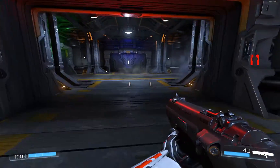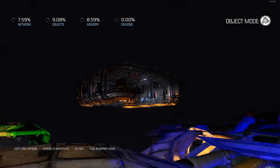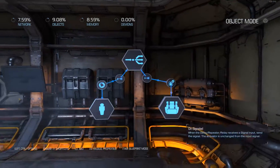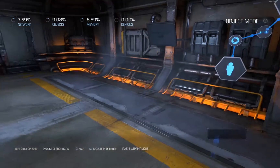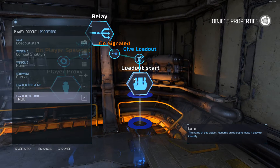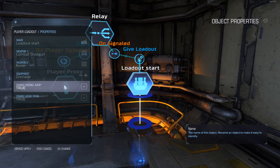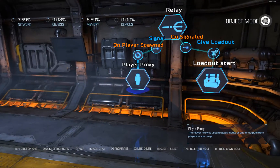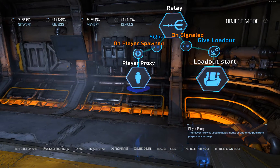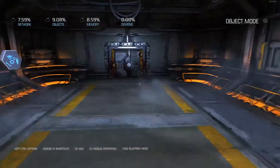I'm pressing next weapon and nothing is happening, so we have to look at that. Something I didn't explain was what I did for the starting loadout. I like to use this — not give the player separate items, but just give them a complete loadout: in this case a combat shotgun, grenades, and the ability to double jump and ledge grab. I do that by using the 'on player spawned' event on a player proxy. A player proxy is a convenient way to work with a spawn object without having to link your logic directly to a spawn object.